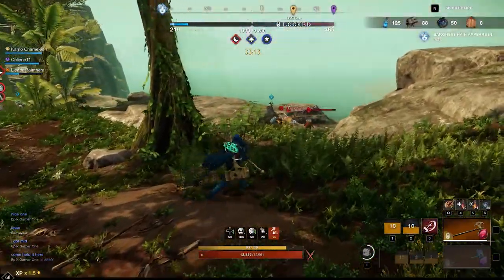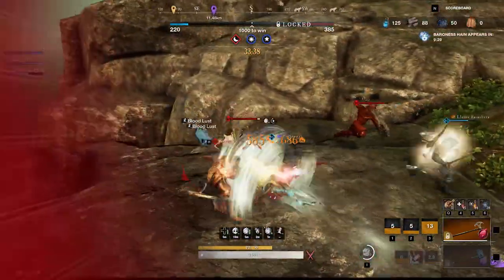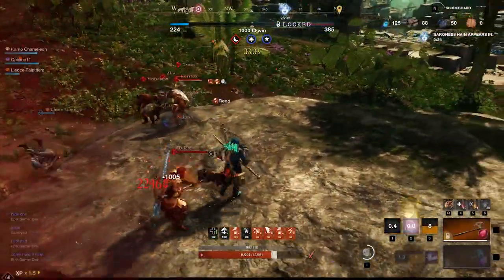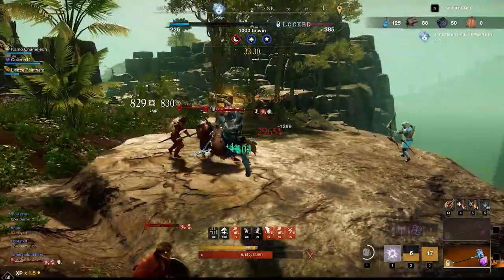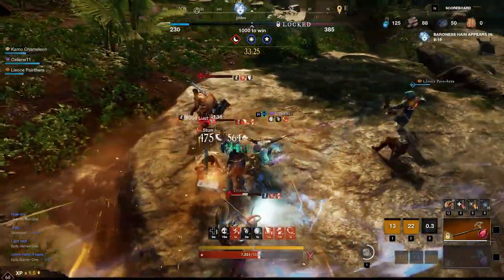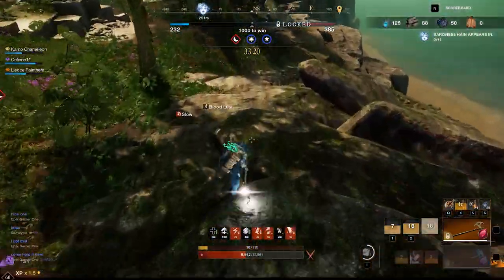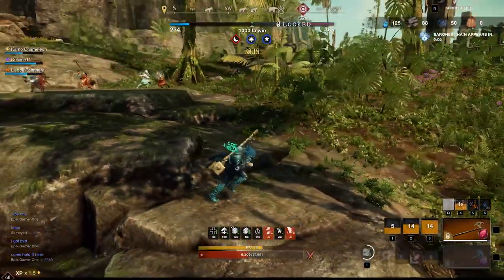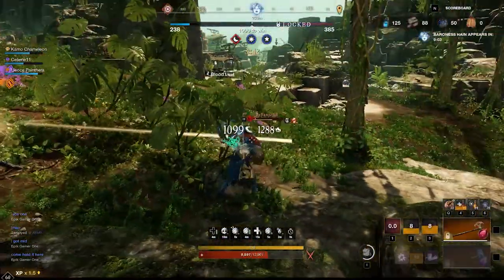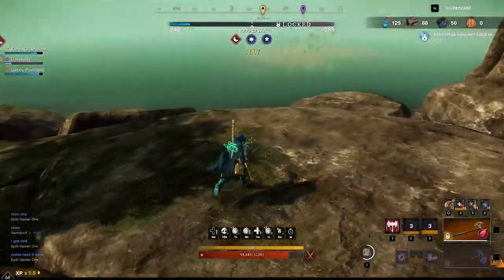We start to break up a little bit — they're all chasing after the bow people so I'm trying to peel for them, catching someone in a stun trying to get my damage on them. I pull back trying to get people to come back to me. My teammate is in big trouble so I chuck down the gravity well to catch them in it, give him some time to get away, trying to catch some in stuns and lay some damage. I catch this guy in shockwave — it's all over for him — and I kill the wolf at the same time, so a double kill.